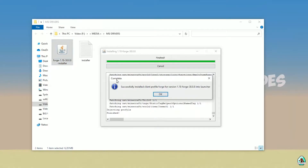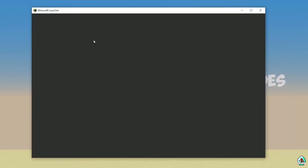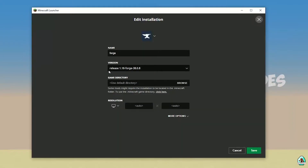If you successfully installed it, you'll see the completion screen with the blue Forge logo saying 'Successfully Installed'. Close that and open the Minecraft launcher again. Find the Forge installation — wait a second, it may be laggy. Go into Installations and find the Forge entry.